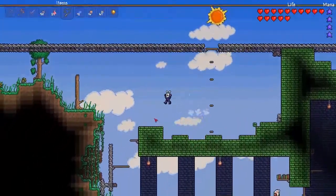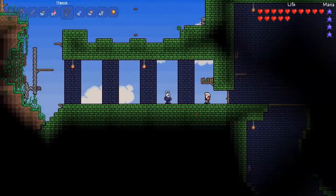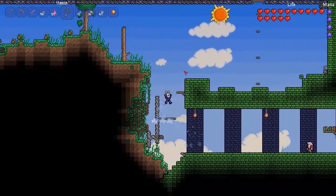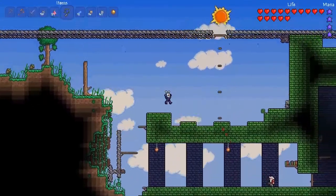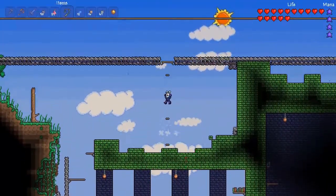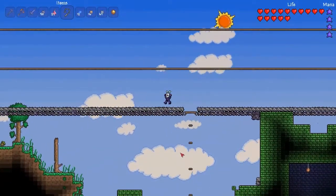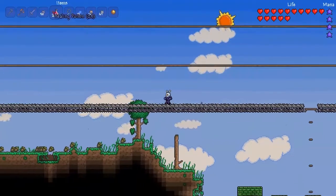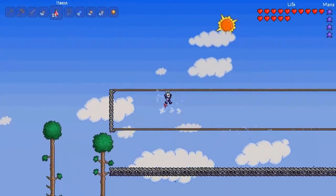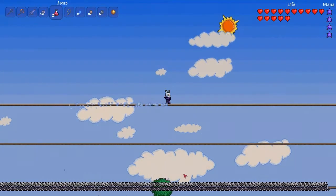If you come down here to the bottom, here's our dungeon, here's the old man. So what we are going to do is wait until night time, go ahead and talk to the old man, turn him into Skeletron, and defeat him. I believe I have enough health, enough armor, and enough hearts, so we will see how that works out.